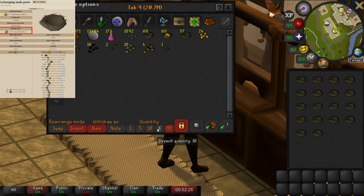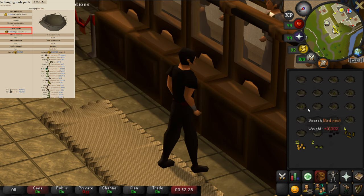There are two downsides to this method. One is that a decent amount of capital is going to cost you quite a lot of money, and the other is that opening the nests is really click intensive.